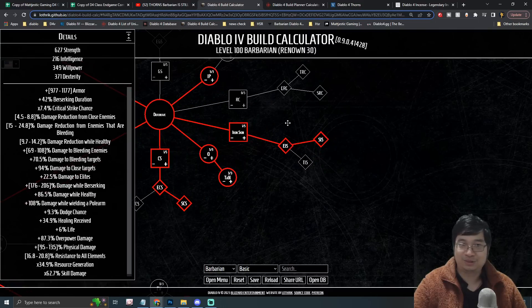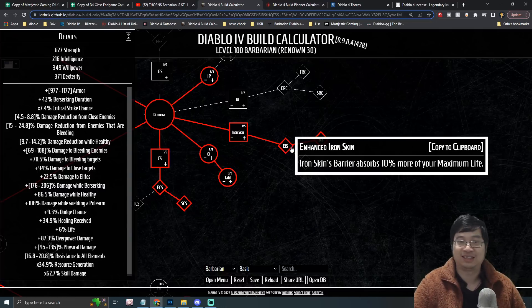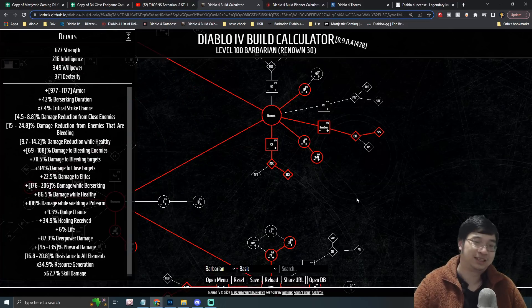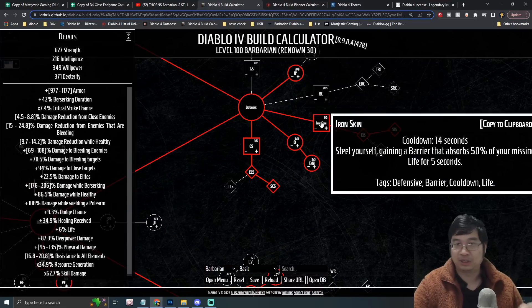For Iron Skin: we'll take the upgrade that reduces damage and provides a barrier for five seconds. While the barrier is active, it also grants Fortify, further reducing damage taken. Later when we look at aspects and legendaries, you'll see that having a barrier also grants increased damage output.